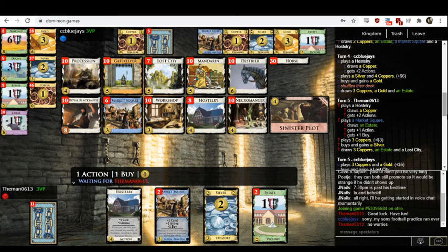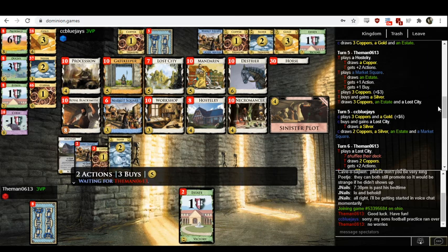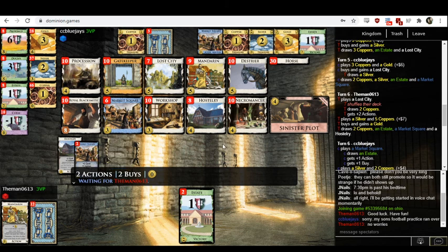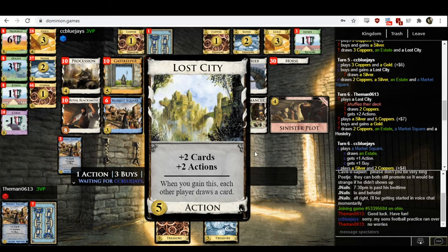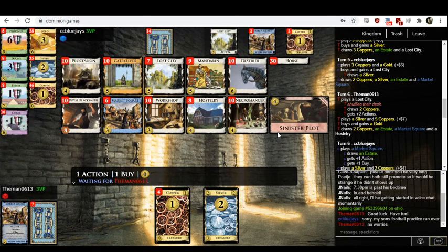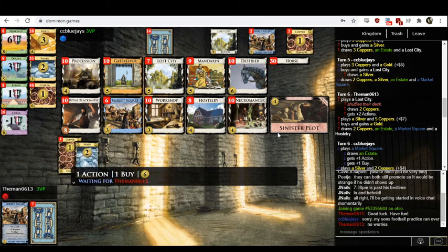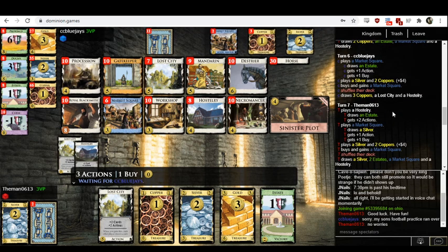I really dislike the gold buy. Honestly, even the silvers aren't very good here. Usually you buy silver if you're trying to hit a key five or six dollar price point. None of the fives and sixes here look amazing to me — Death Street is fine, it's a lab; Lost City is fine, it's a lab. The key cards I want to play with are all four-costs. Usually the reason you get silver in the early game is that the fives are much better than the fours, but here that is not the case. I imagine I'd get zero silver the entire game in this kingdom — you just want some workshops to gain the fours, or buy the fours directly.